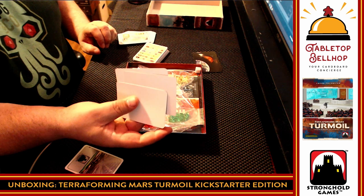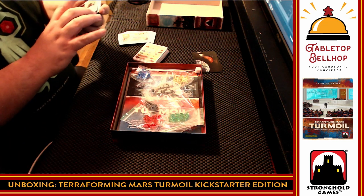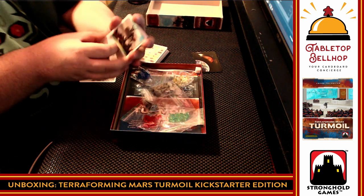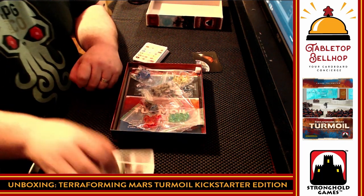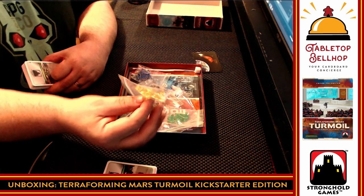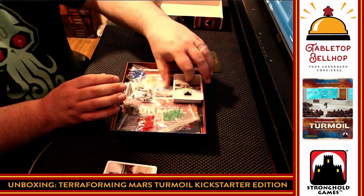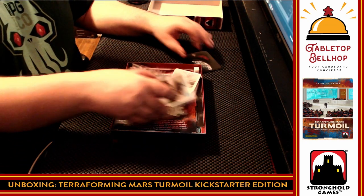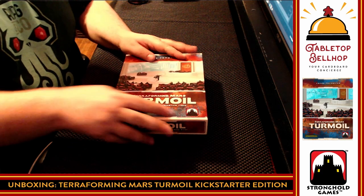Three new Kickstarter exclusive corporations that you'll probably be able to get as promos at conventions or from the BoardGameGeek store. Then surprisingly three blank cards — I guess they're just trying to make that deck look bigger. So that's what you get. Summarizing what you would get in the Turmoil expansion: new little heads in all the player colors, gray heads, two new mounted central boards — and with the Kickstarter, the nice shiny two-layer player boards.